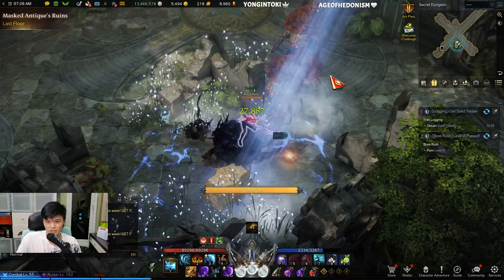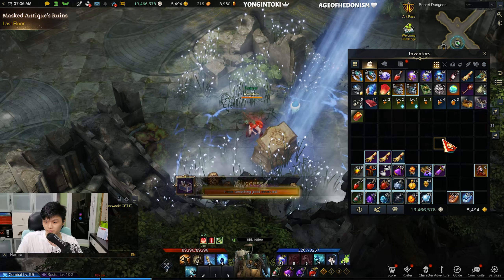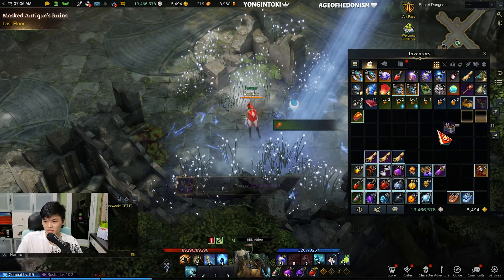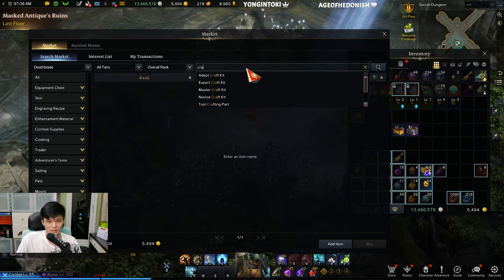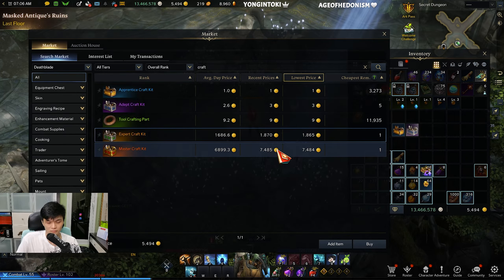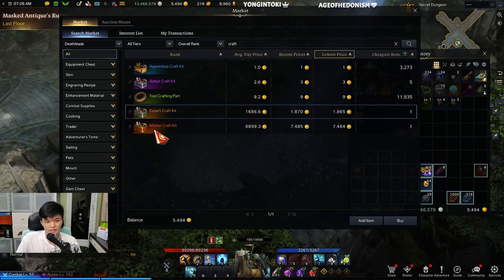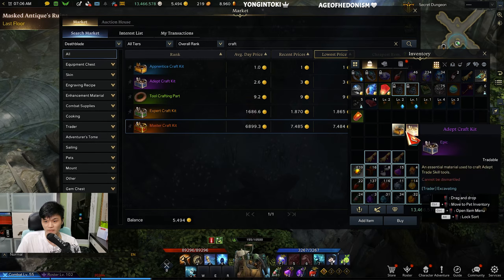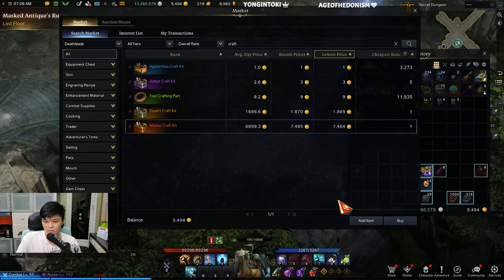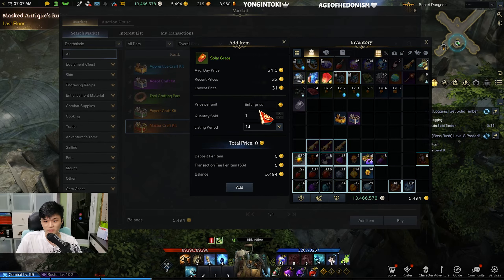There's a chest in here we can open. We get some Adept Craft Kit and Apprentice Craft Kit. You can also get the Expert one, which is worth around 1,800 gold on NA West, and if you get the Relic one it's worth 7,500 gold — that's a lot. The other two aren't worth as much, so this one was unlucky. I also got Solar Grace; you can also get Solar Breath here, which is about 200 gold. You can sell the Solar Grace for around 31 gold.